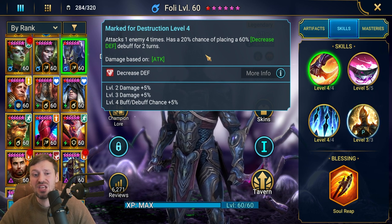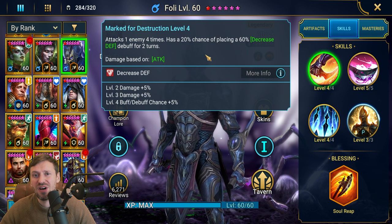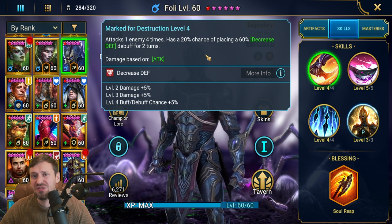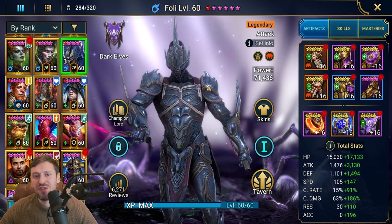You do need accuracy to land that Decrease Defense. For accuracy requirements: on normal stages level 20 you need 200 accuracy, level 25 needs 250, and hard mode requires around 300 to 350 to land these debuffs. That is very, very important.